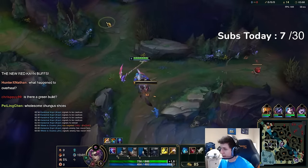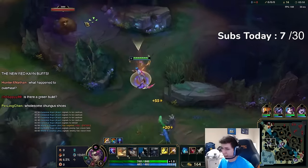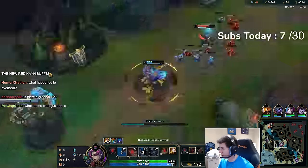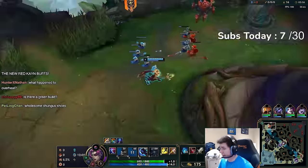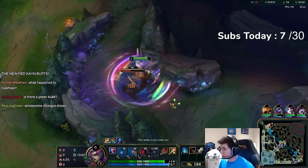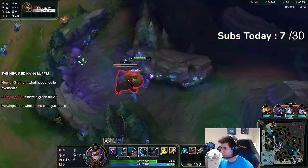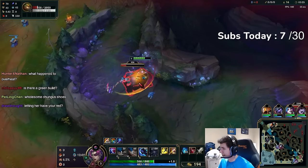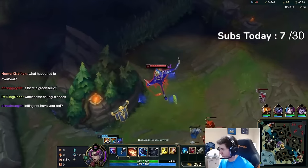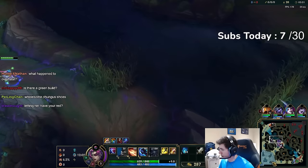You can use process of elimination to determine where enemies are by paying close attention to what's going on in the map. Is there a green build? I think so. Overheal is only good if you're going like three HP items, and I'm not trying to do that because a lot of Kayn mains — myself included — like to go damage. We like to solo carry. So I'm giving you guys more of a solo carry setup, because the way you solo carry is by having a lot of damage.